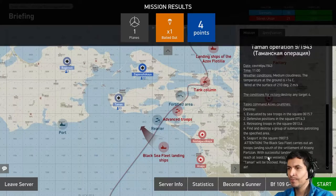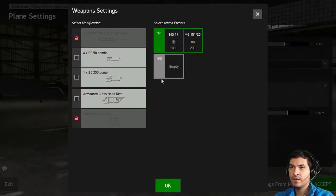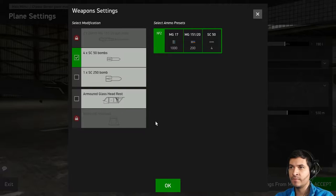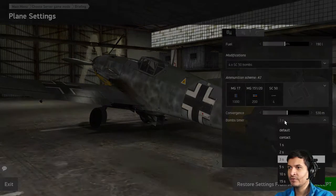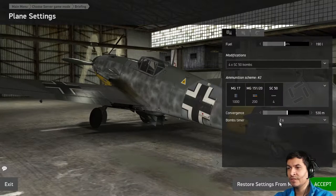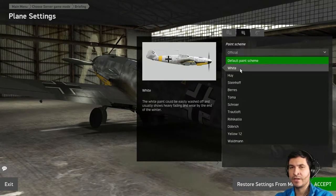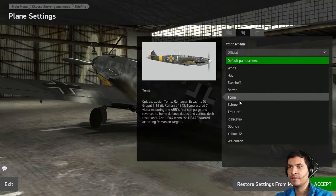I'm going to fly the BF-109 G2 and also put less fuel because it's a short mission. I can actually put bombs, so I'm going to put some bombs there and take those tanks out. I'll put a timer of 3 seconds — this is the timer for when the bomb is launched. It will take 3 seconds to detonate, or you can also put contact. I'll put 2 seconds today. This will help you if you are close to the target and going very low — it helps you to get away before it detonates so it doesn't explode near you.